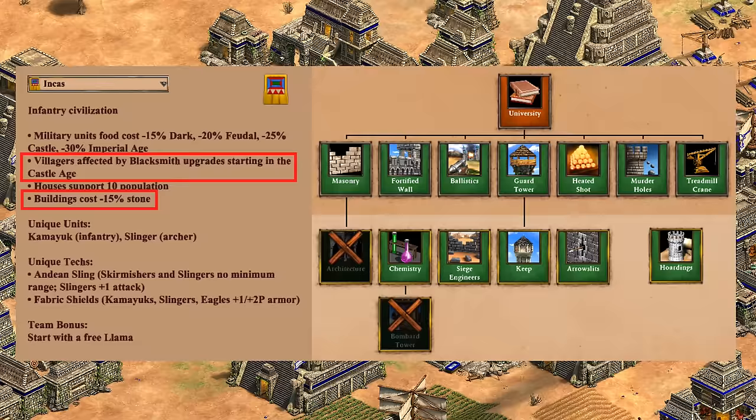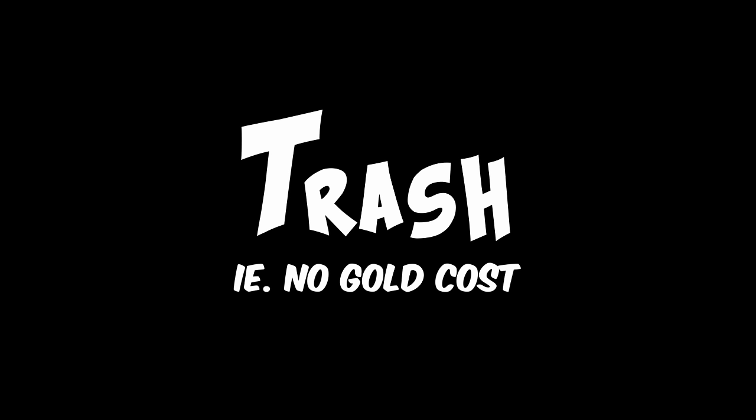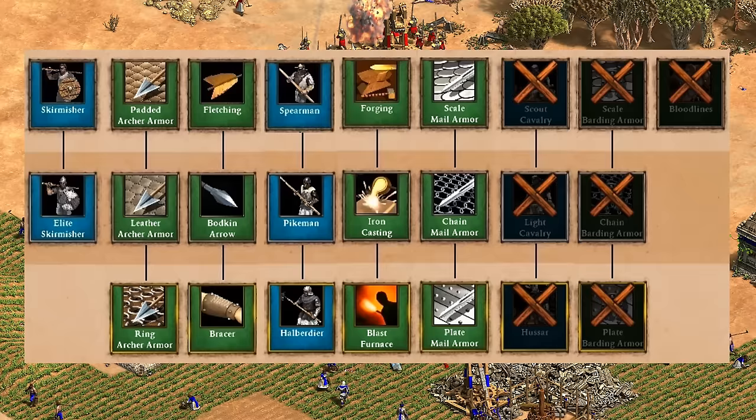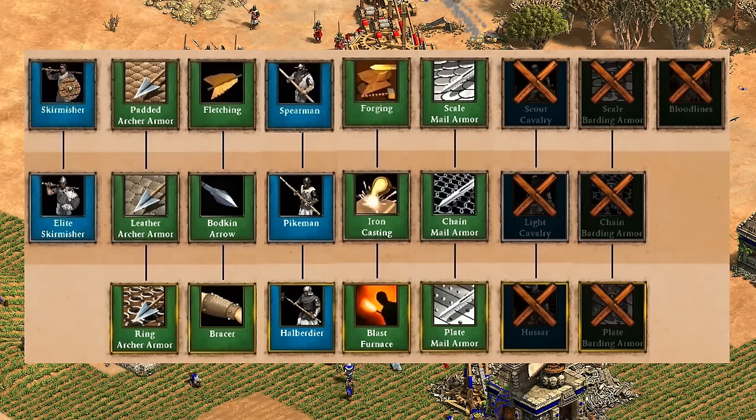Moving on to defenses, this is definitely a strength of the civilization. The obvious ones are the stone discount letting you build an earlier castle, and your villagers having more armor and attack than usual. Having so many good counter units can also be great when you're on the back foot, and slingers for example can help you stabilize against anything from longswords to an infantry unique unit like the Gbeto or chakram thrower. I'd say it's an A for defenses. For trash units — that is, units that don't cost any gold — you are missing Hussar, but the halberdier and elite skirmisher are at least discounted to make up for that. While that does mean you're lacking a bit of raiding potential once gold runs out, I'd still give them a B-, and the stats seem to suggest that Incas are actually above average in 1v1 games lasting an hour or longer when gold starts to run out.